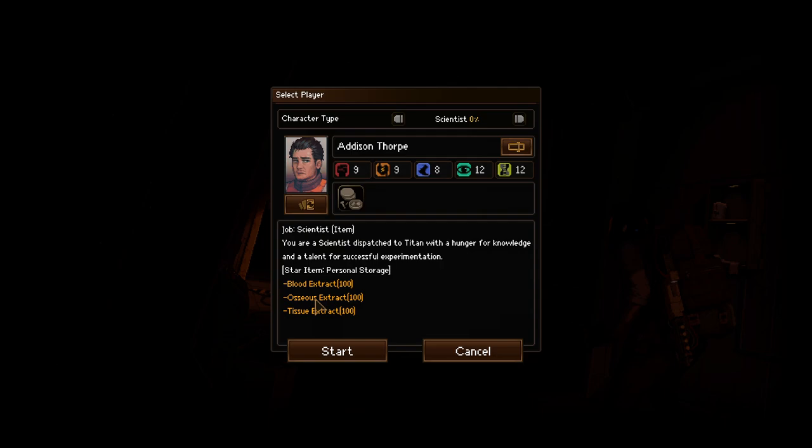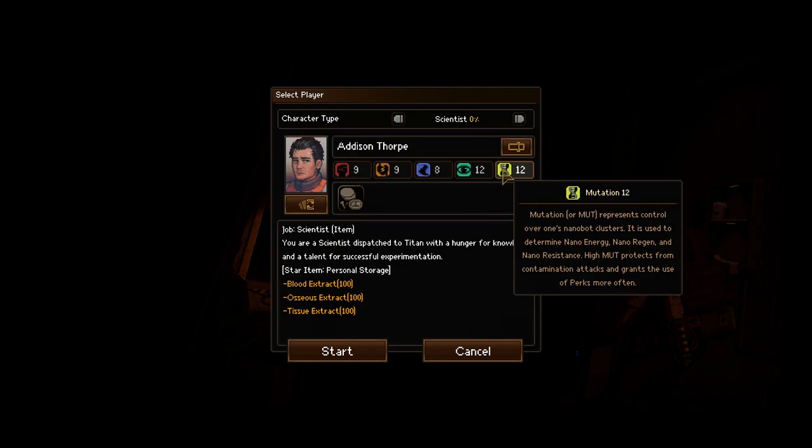I guess you can choose our class: Blood Extract, Osseous Extract, Tissue Extraction. The stats are Strength, Endurance, Agility, Perception, and Mutation.